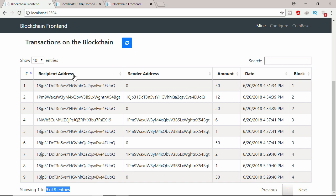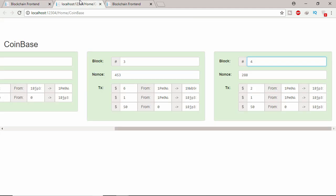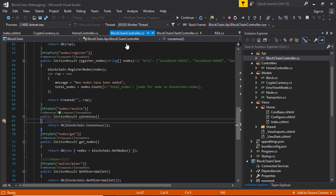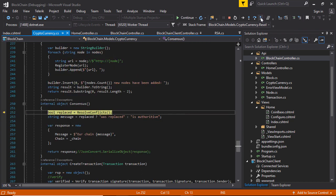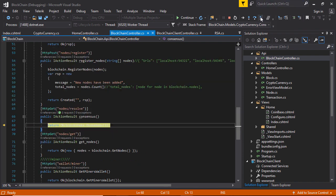If I refresh this, this blockchain will be replaced by the second miner's blockchain. There are only four blocks — let's click this and it will run the consensus. That means it will go to the other network, get the other blockchain, verify, and the longest chain will be the winner. You can see this blockchain was already replaced.